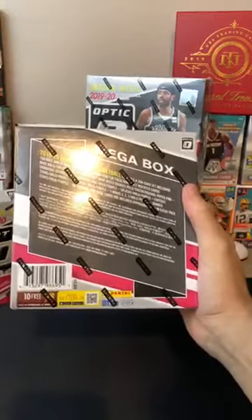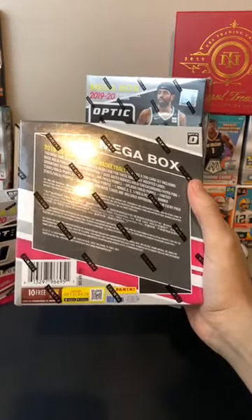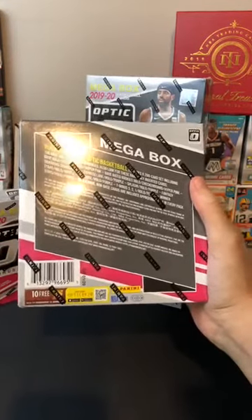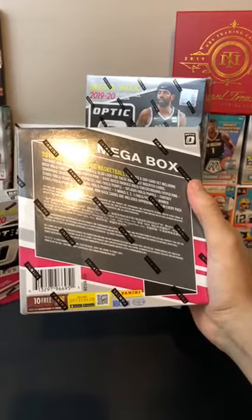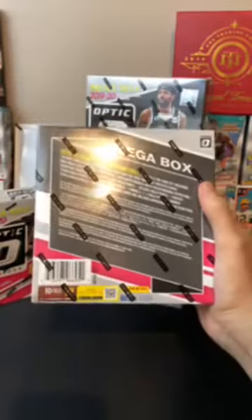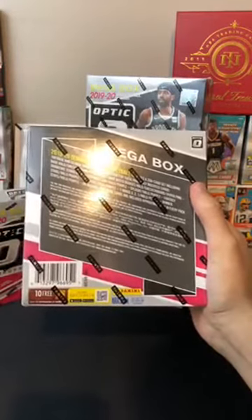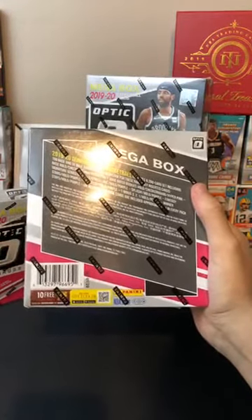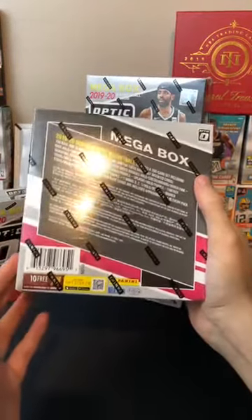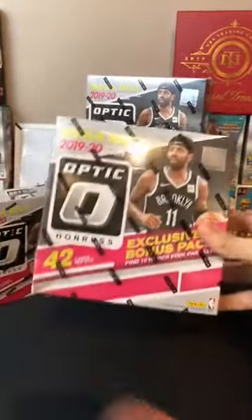We do have a 200-card set here in Optic — 150 base, 50 base rated rookies. We're looking for the hollows, the checkerboards, the pinks, and there are some purples also in most of the parallels, which is very nice. I'm hoping for a lot of hollows. We've gotten some great hollows lately — lots of LeBrons especially, Kyrie, Morant a few days ago, and we've had Zion too. I think we've had just about everyone recently.